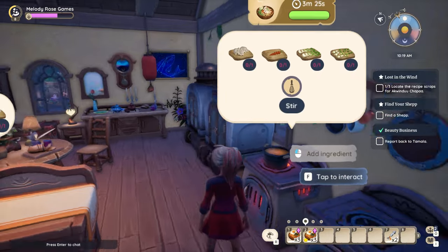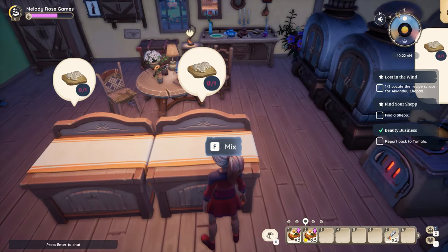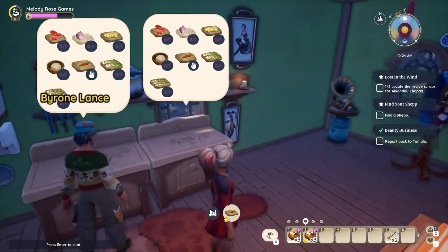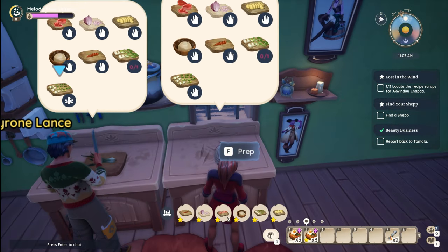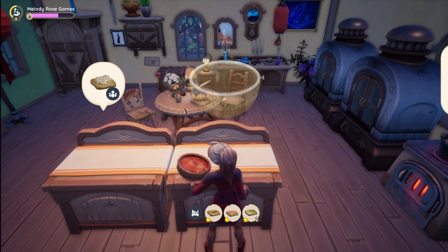Over here we'll have a pot to stir, and over here it looks like we will be preparing the dumplings once he has the filling ready. He is working on a lot of chopping. He's got the green onion and I did the ginger. Now let's see if we can't make these dumplings.